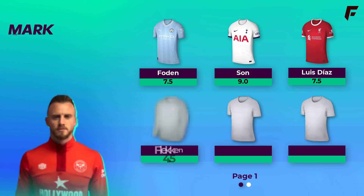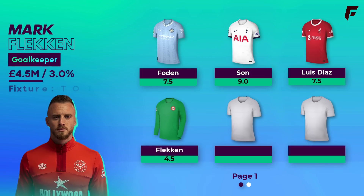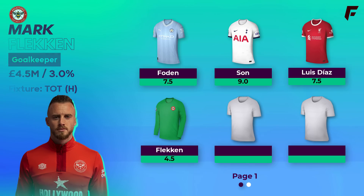We've got a goalkeeper next — Flecken from Brentford. They signed him from Freiburg for 11 million amidst rumours that Raya is on his way out. As a reminder, last season Raya finished as the top scoring goalkeeper in the game with 166 points, commanding a 5 million price tag. Raya said a couple of weeks ago he's ready for the next step and to challenge for silverware, so if he does leave then Flecken is a cheat code of sorts, as FPL clearly intended to charge 5 million for Brentford's number one.